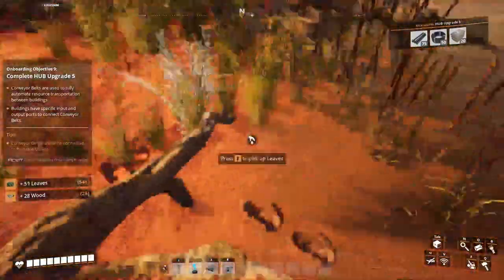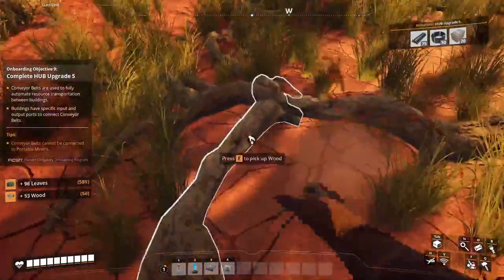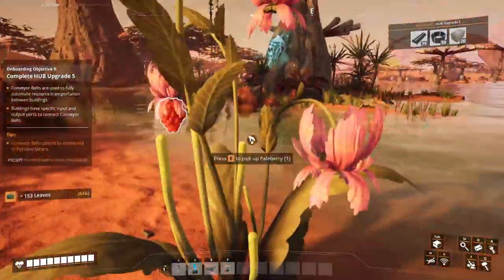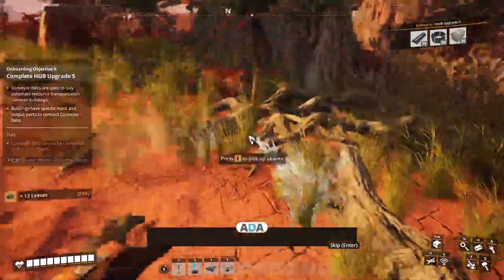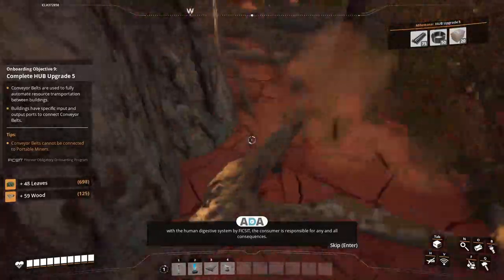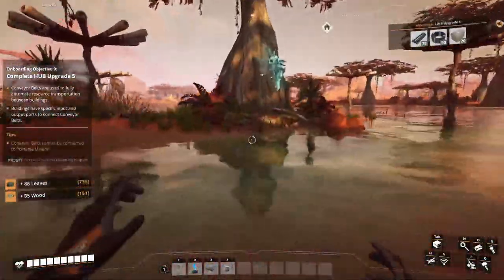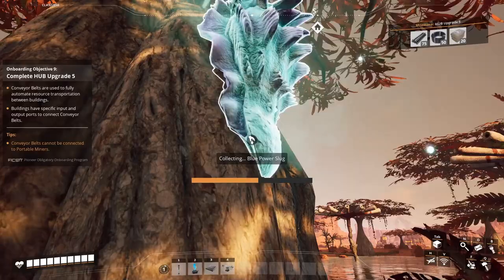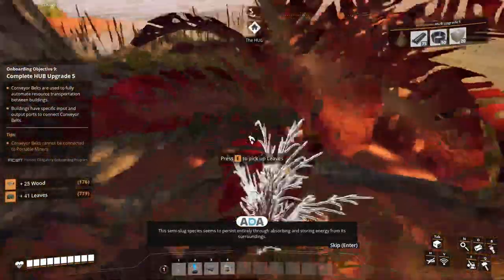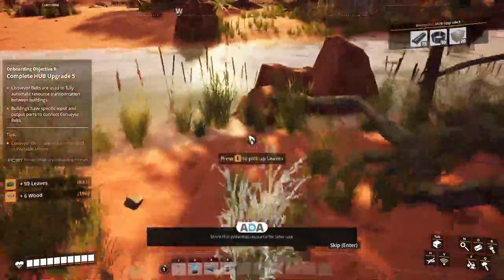Once I have a couple of resources in hand - oh, what's the blue thing? Potential edible collected - if consumed before authorized as compatible with the human digestive system by FICSIT, the consumer is responsible for any and all consequences. Store this potential resource for later use. And let's grab this blue thing - Blue Power Slug! This semi-slug species seems to persist entirely through absorbing and storing energy from its surroundings. Studying this could provide new methods for improving FICSIT production line efficiency.